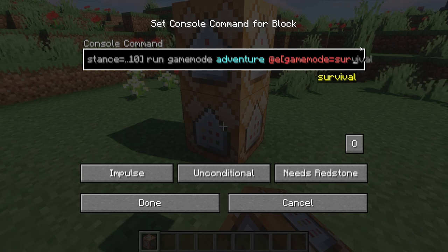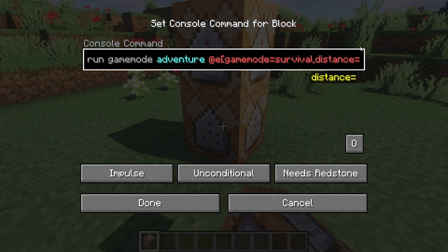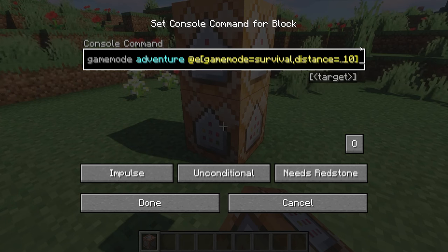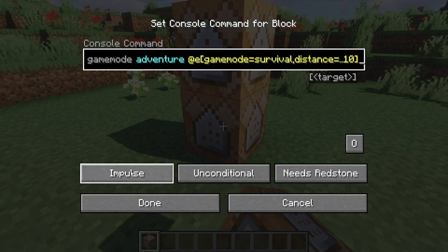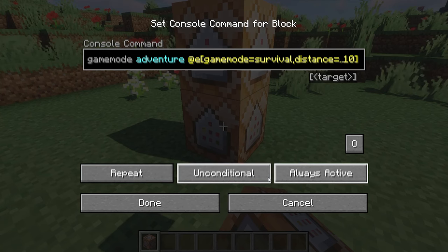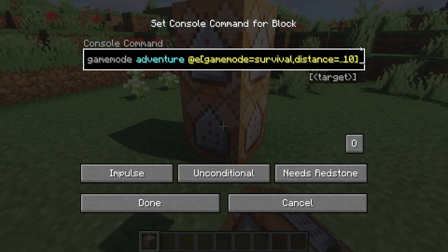So the full command filters for game mode equals survival, and what this does is change everybody's game mode to adventure if they're in survival and within a distance of 10 blocks. Then change this command block to Repeat, Always Active — very important. It'll change to a purple color.